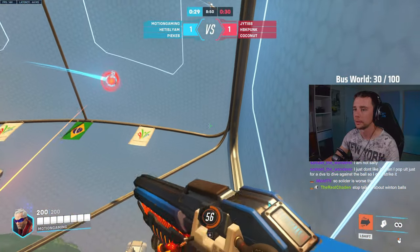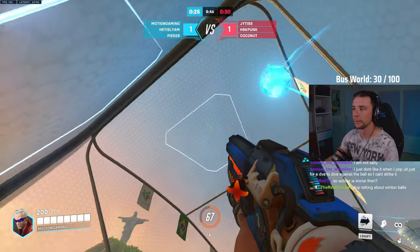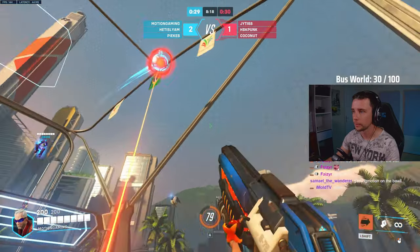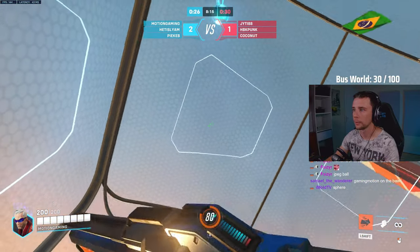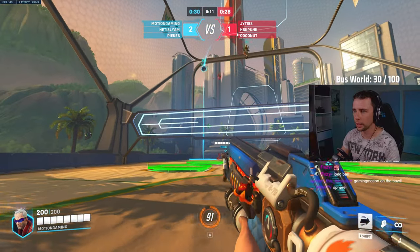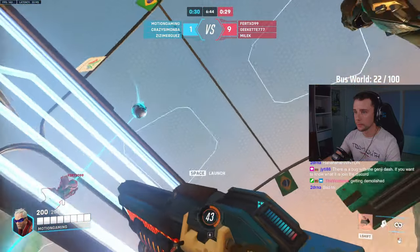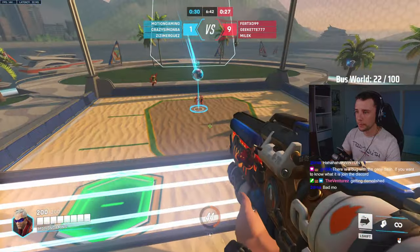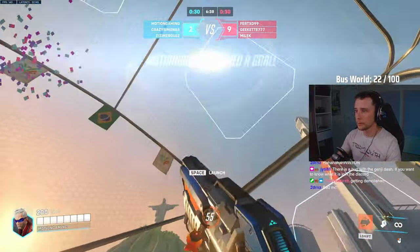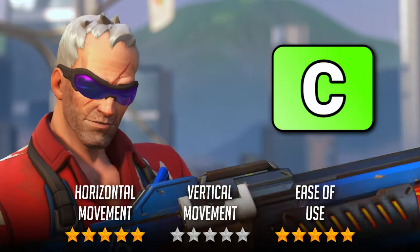Soldier 76's sprint has the advantage of no cooldown, allowing him to run around at increased speed at any time. This makes him an ideal candidate for a defensive hero and scores him a 5 out of 5 for horizontal movement. With no other movement options though, he gets a 0 out of 5 for verticality. Soldier is incredibly easy to use and allows you to keep an eye on the ball while sprinting, giving him a 5 out of 5 for ease of use, but is placed in C tier as other heroes bring more options to the table.